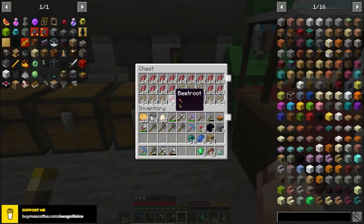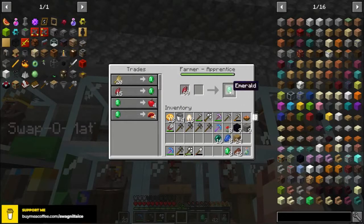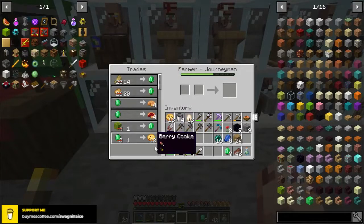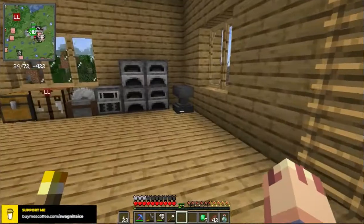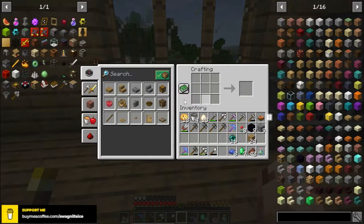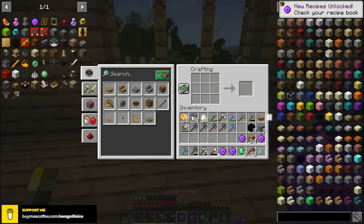We'll sell some beetroots and have a couple left over. We can also sell melons here for emeralds now — we could sell some melon blocks too. Spare emeralds are always a good thing. We're going to have to do more trades to get some more enchanted books of course. We're also going to have to make a new anvil. But let's first make our dyes — we do it like that, then combine them to purple dye. So we're going to make 4 warp stones. There we go. Now I can make 3 waystones. I'm going to place the emeralds in there.